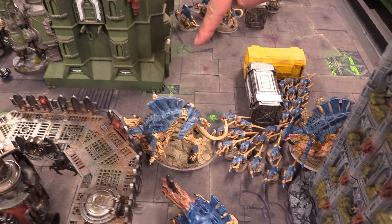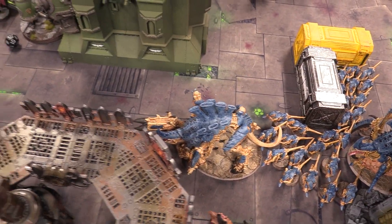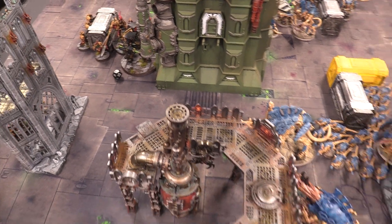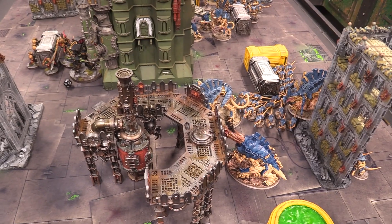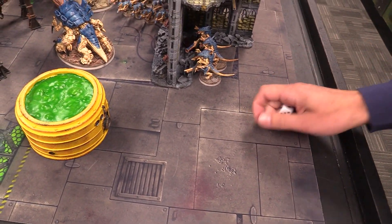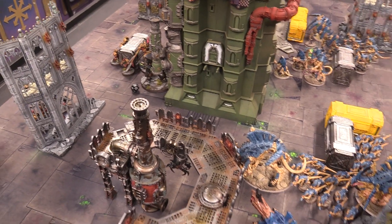End of turn for the Tyranids — some chip damage on the Telamon, and the Galatus being killed off was a big deal and throws Josh's plan a little. Tyranids score three victory points for their three home objectives. Heading into Custodes turn two.